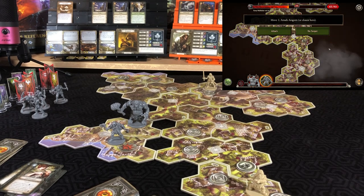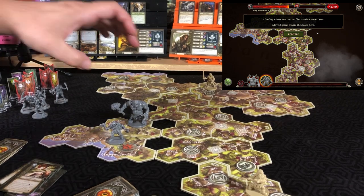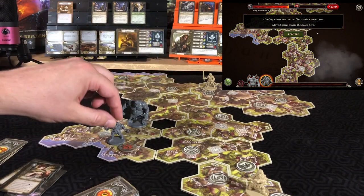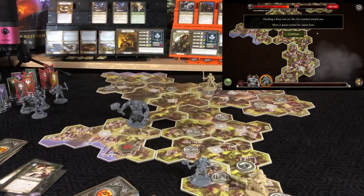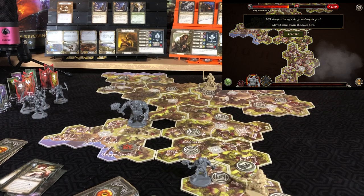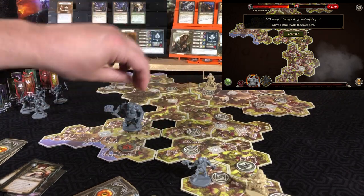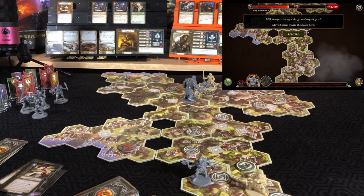The orc marauder wants to move one and attack Aragorn but he can't reach a target, so 'move two spaces towards the closest hero.' To get to Aragorn he's got four spaces; to Gimli, three — so he moves two towards Gimli. 'Calling a fierce war cry, the orc marches towards you — move two spaces towards the closest hero.' Now it's three to Aragorn, so Aragorn is now closest. That can't go well for him.